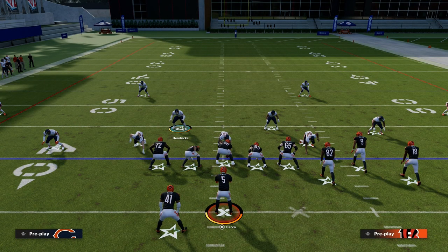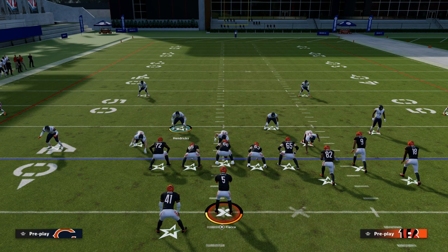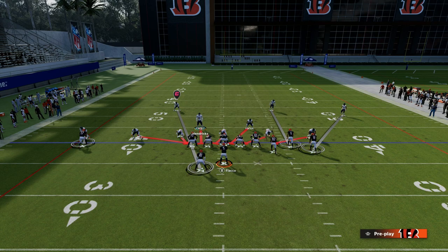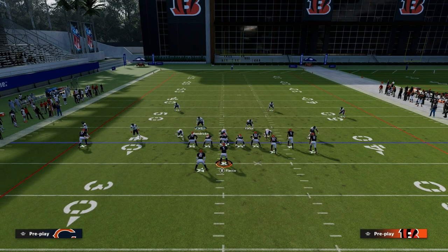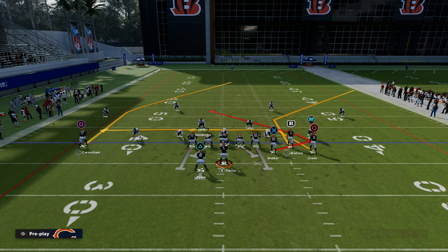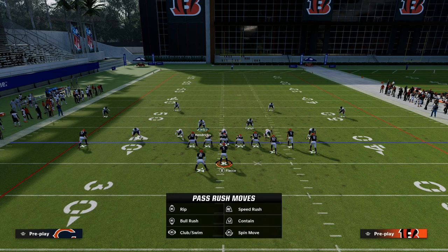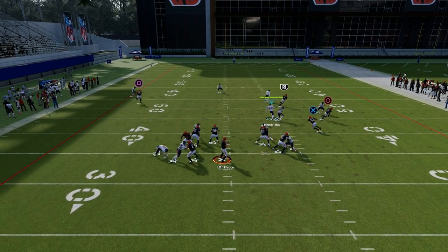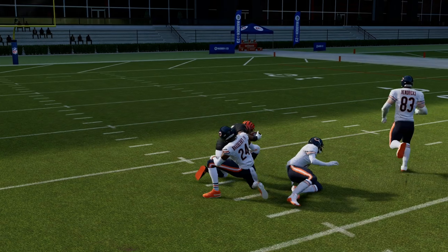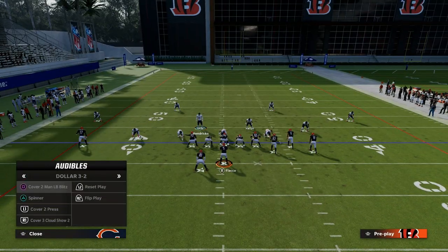If you're ever worried about a skinny post over the middle, or splitting your Cover 2 — another thing you can do against Bunch: everything is exactly the same, except on the left side, put that corner in an outside third and leave the running back manned up. If they block the running back — which they pretty much have to in order to stop the blitz — that player is going to act as a middle third defender. Another tip: back off just the bunch side corner and leave the solo receiver side corner pressed. That bracket is really, really helpful.